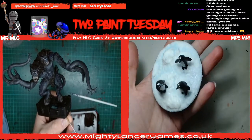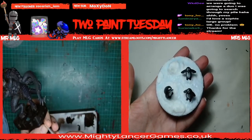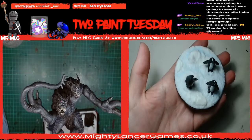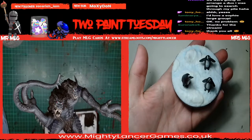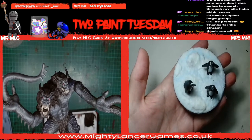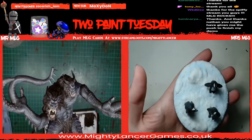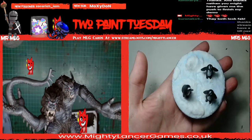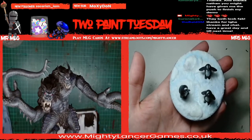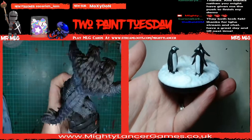It might need a few more blobs in places once it's dry but that's not an issue - so there you go. Sharon says she'd love a Sophie large group - yeah we'd have to put a vote. I like his teeth - thank you! There he is, I'm really quite pleased with him actually - looks scary, should do, he's a massive monster that can eat everybody. Nathan you might have given me the push to finish my demo - ah you've been on with one of these as well Sharon! It's a fantastic mini - I don't know what I'm going to do for the base though.